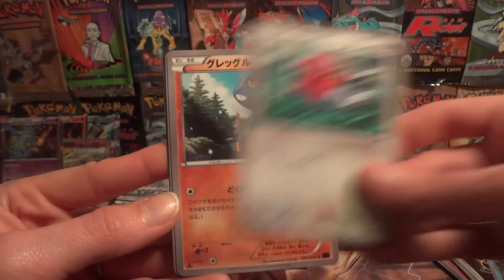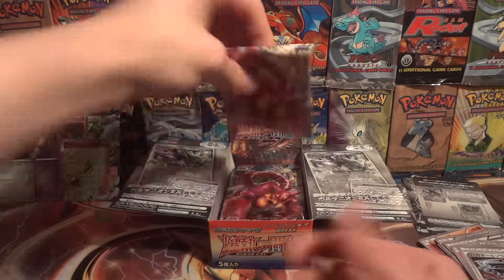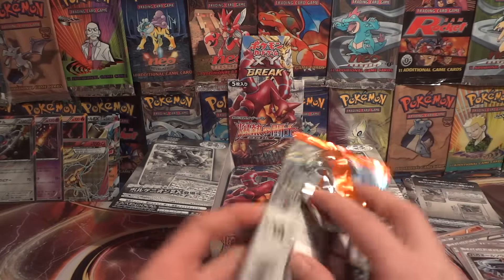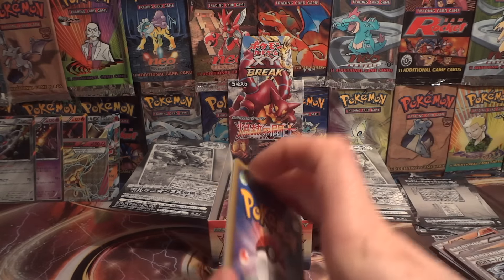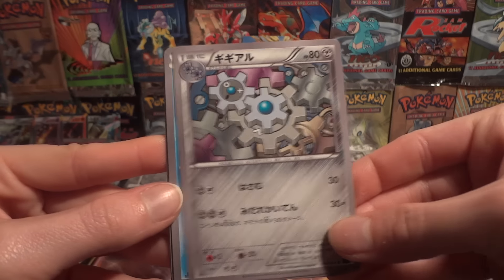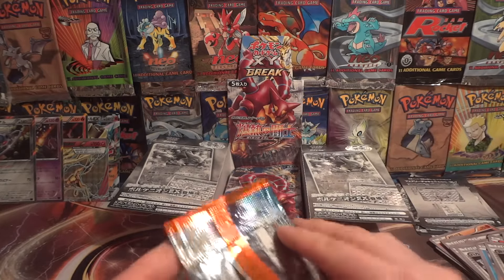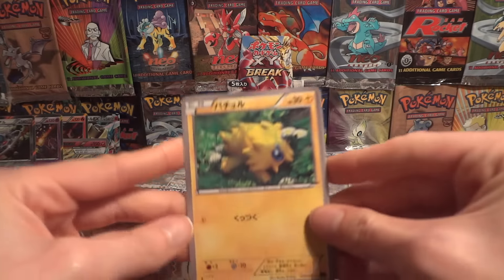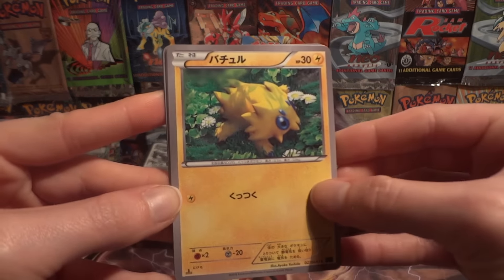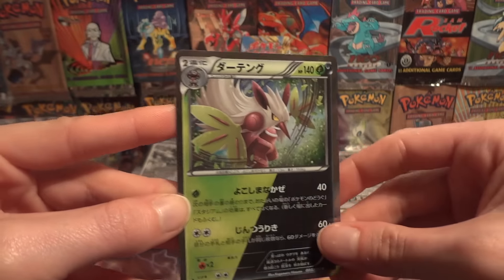Dewott, Fletchling, Crobat, Steelix Spirit Link, and a Klinklang. Clang, Oshawott, Litleo, Greedy Die, and Talonflame. The more I'm looking at that Xerneas, the more I'm thinking there's a chance we might not pull that Pyrore. Joltik, Aipom, Shellos, Probopass, and a Shiftry.